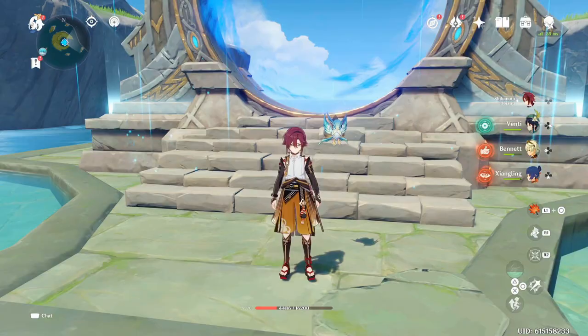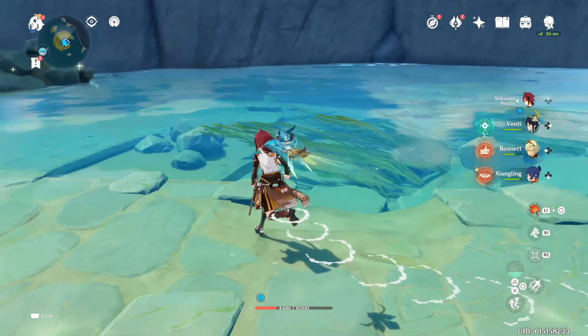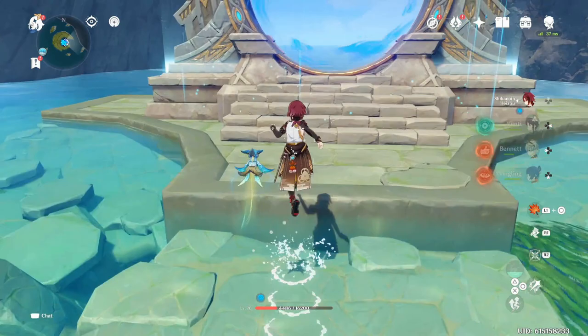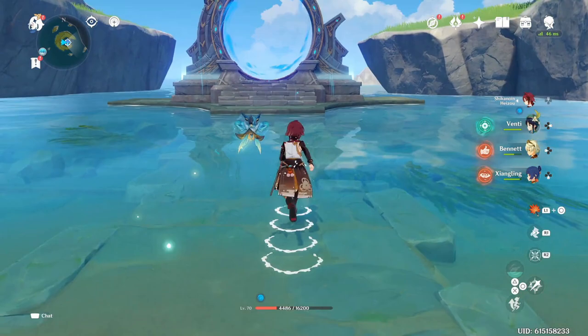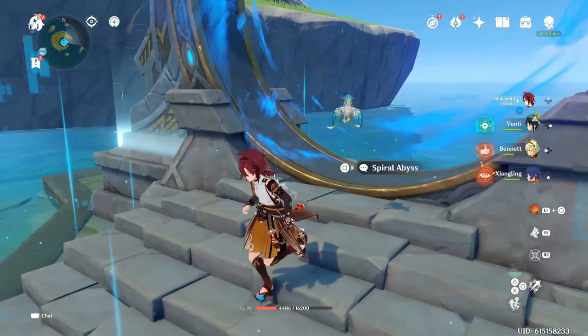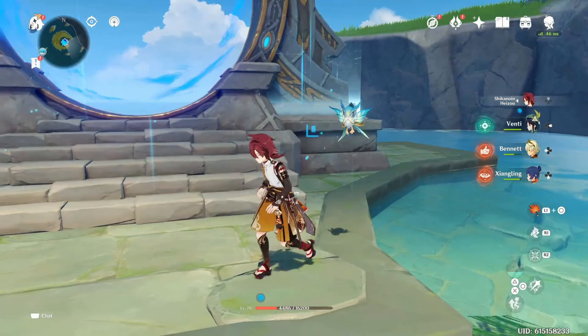For the last part of this video, I'm going to go into Spiral Abyss Floor 4-10 as always and show what Heizo can do. In the future I'll do 4-11 and 4-12 as my characters improve, but for right now I'm running level 70 characters, level 70 weapons, and Floor 4-10. Let's get into the showcase.